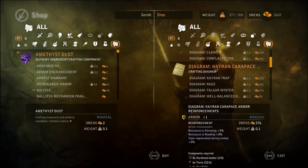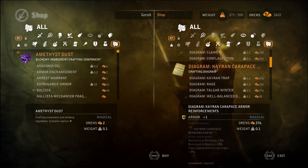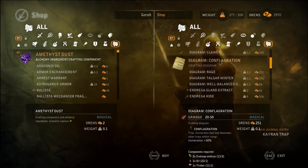Kayren Carapace - oh, that's a reinforcement. So if we kill the Kayren and get the Kayren skin, then this will be really good for us. Okay, sure, I'll buy that too. Kayren Trap. Oh, we're missing a silver ore. Can we get a silver ore from the blacksmith? Probably. Okay. Wow, look at my money just drain away. This is not good. I don't like this. Not one bit.